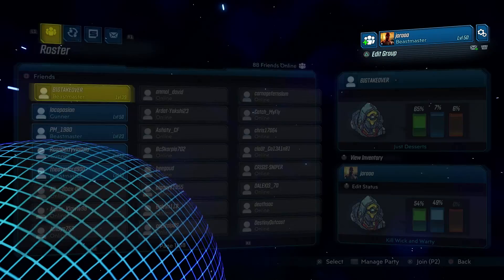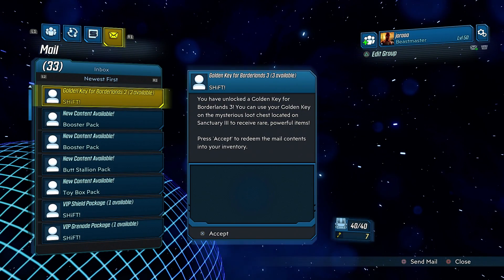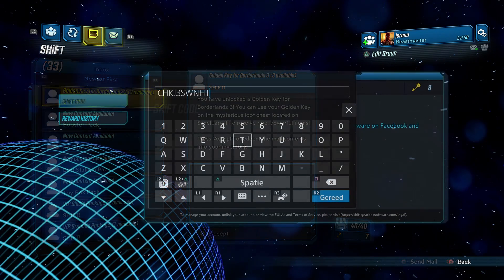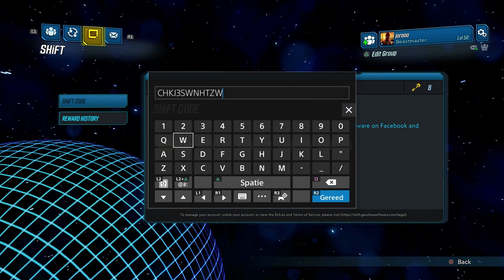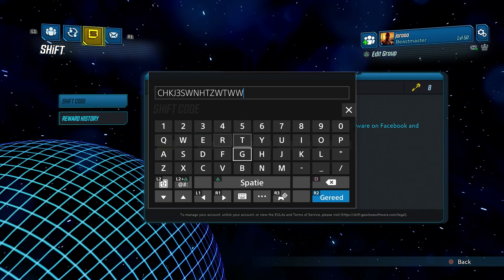It's very easy to do and it only requires you to have keys in your in-game mail that you haven't redeemed yet. So even if you don't have them anymore, you just have to wait for a new golden key code that you then redeem so there is a new email in your in-game mail.